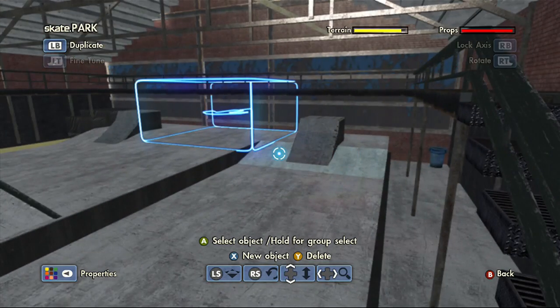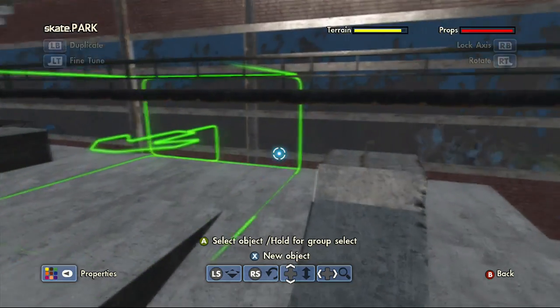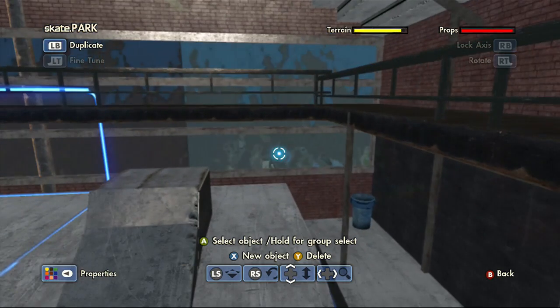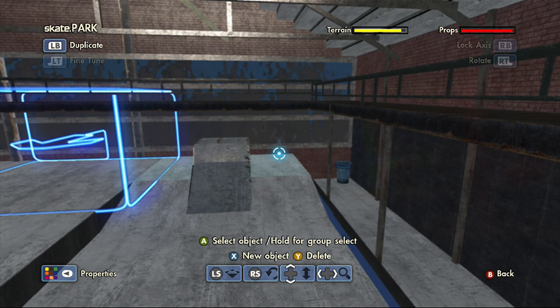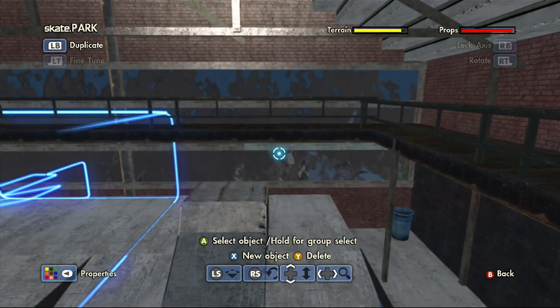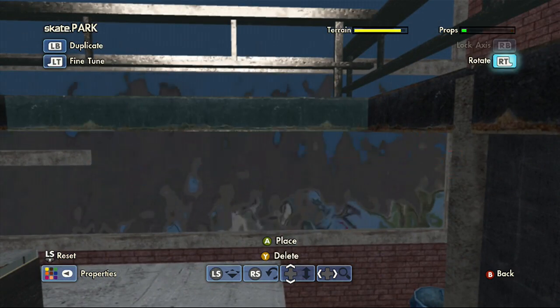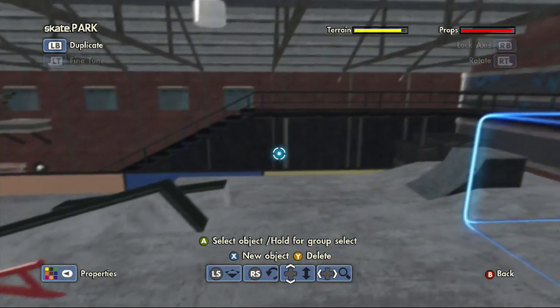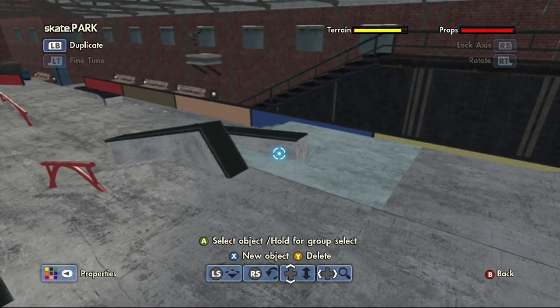Here we've just got some catwalk supports. I apologize if you hear random noises - that is my pug trying to get up on the couch. For these windows, I actually wanted to use the factory ledge but I don't have it unlocked and I really wanted to get this park out, so it's not really the end of the world. I just added some rails to give it some definition, and that's pretty much it for the walls.